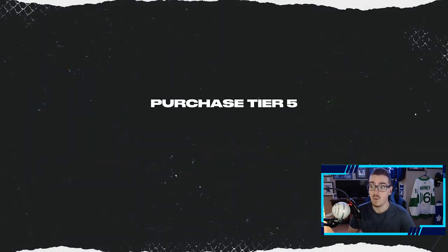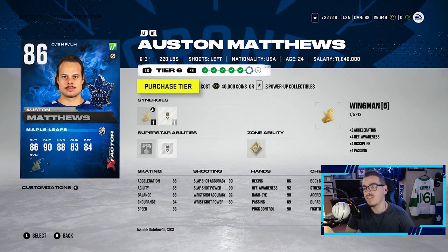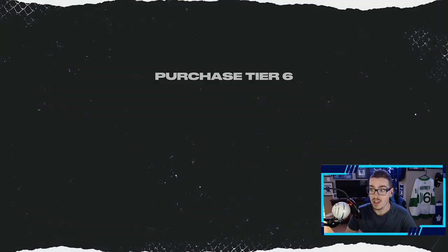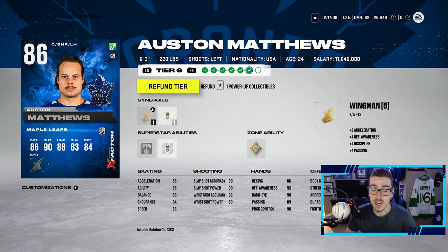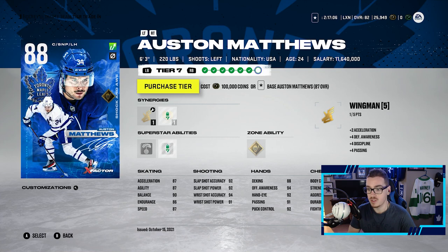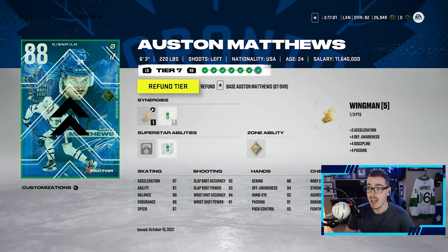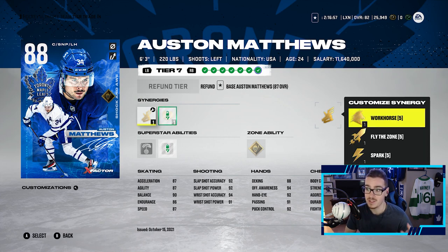I love the X-Factor system this year — huge W for me. The power up collectibles helped a lot. It was nice to have a bunch of gold players to just trade in and make these power up collectibles. As you can see here, we have him up to an 88. We had that base Austin Matthews to trade in, and that card looks unreal. I'm so happy he's on my team.